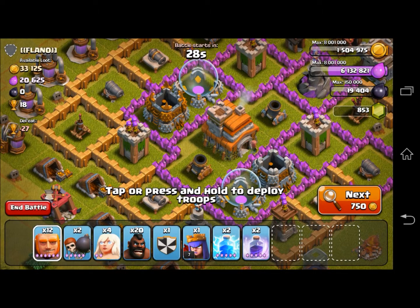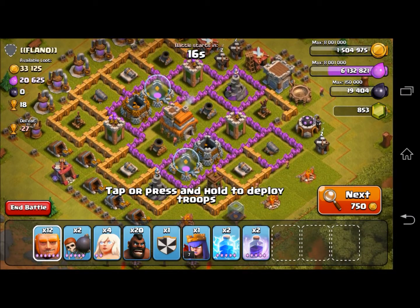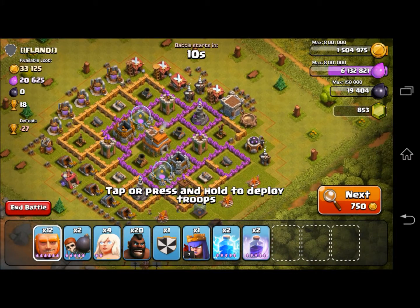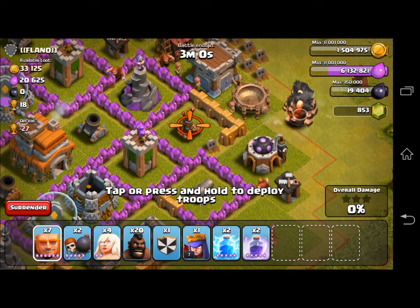Up next is — let's see who it is. It is bracket, squiggly bracket, flanno, squiggly bracket, bracket. This time I'm using 12 giants, 2 wall breakers, 4 healers, and 20 level 1 hog riders. I never use hog riders — I just prefer to use regular troops. I only use minions from the dark barracks. But anyway, let's get started.